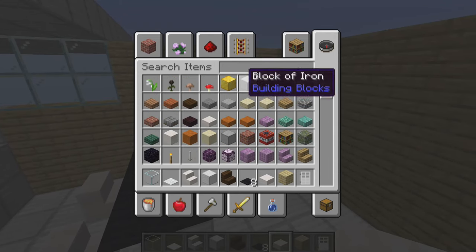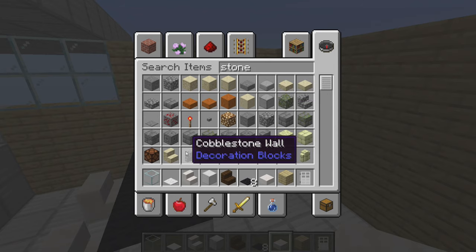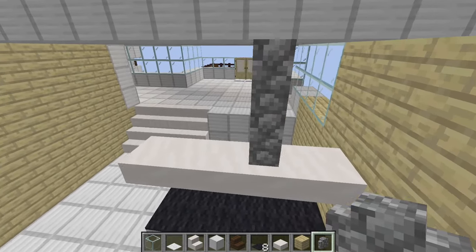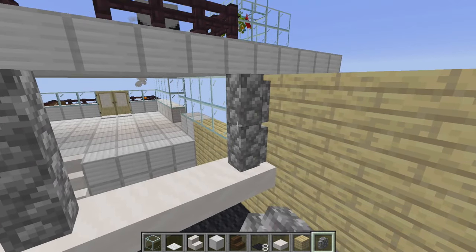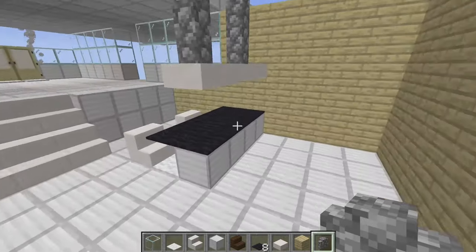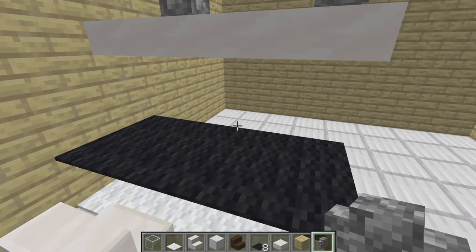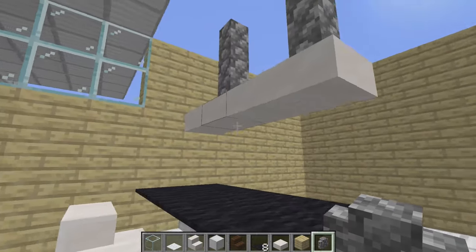The next thing you want to do is look up stone fencing and get the cobblestone wall — it's not a fence, it's a wall. Get your walls out and place however many up to the ceiling of your kitchen. You want to make this a little bit more even. Since it's attached to the wall I just did it like that, and now it kind of looks like a vent or more like a bar area — it just kind of makes it look more like a kitchen.